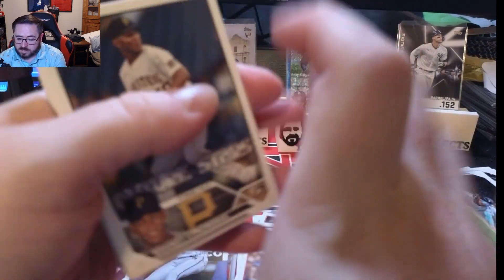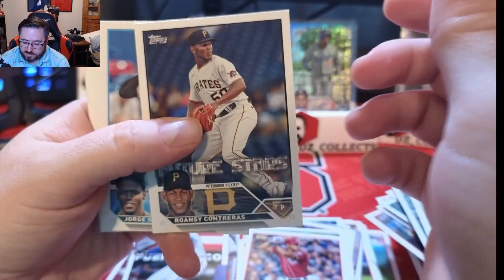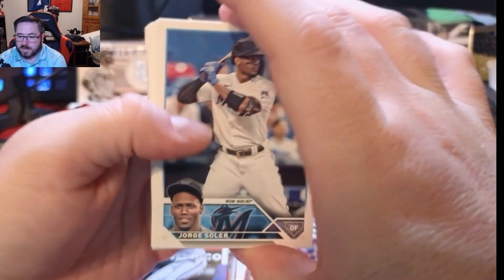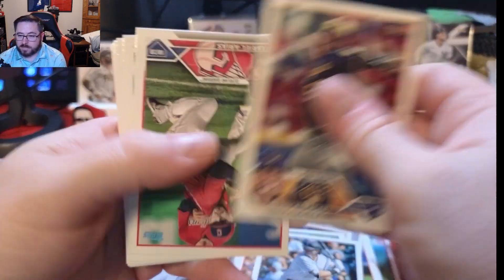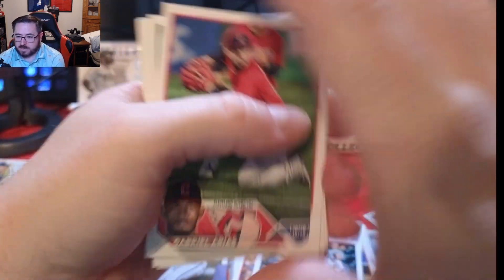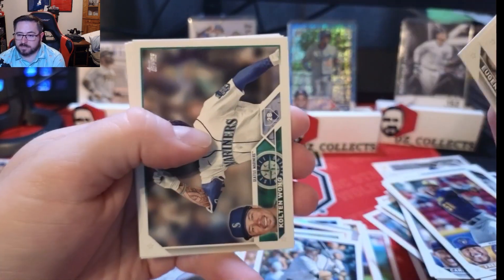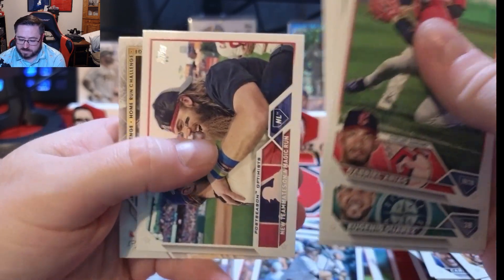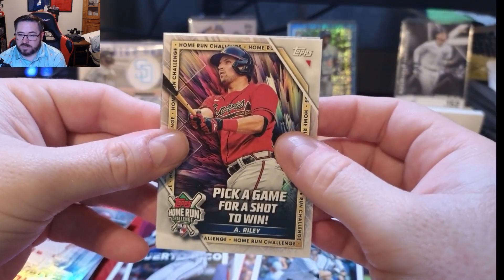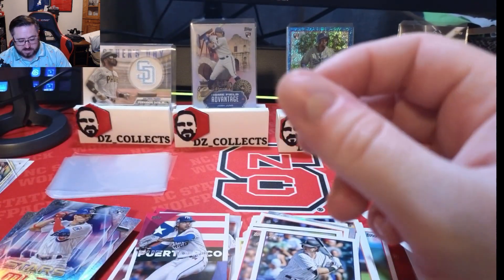Three packs left — can we get one more banger? Willson Contreras always following me, Jorge Soler, Michael Toglia, Freddy Peralta, Gabriel Arias, Eugenio Suarez, Casey Mize, Isaac Paredes, Kolten Wong, Astros and Phillies team cards, an Austin Riley pick-a-shot-to-win home run card, and a Christopher Morel Stars in the MLB.